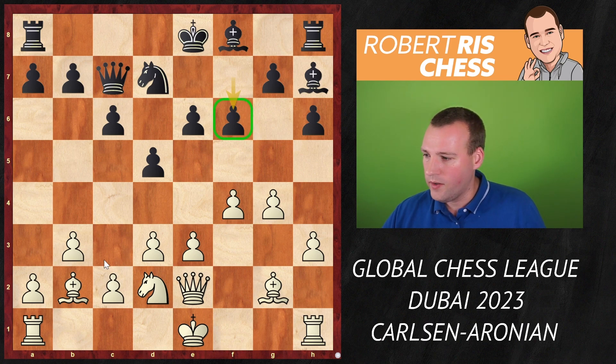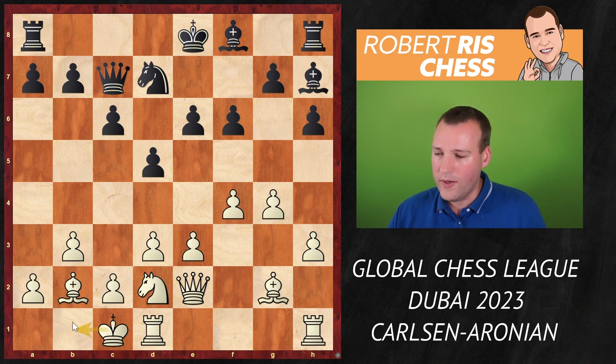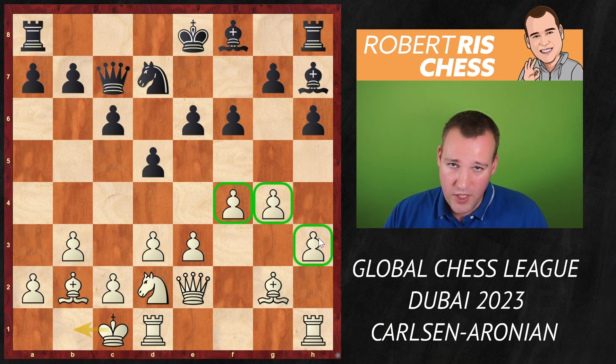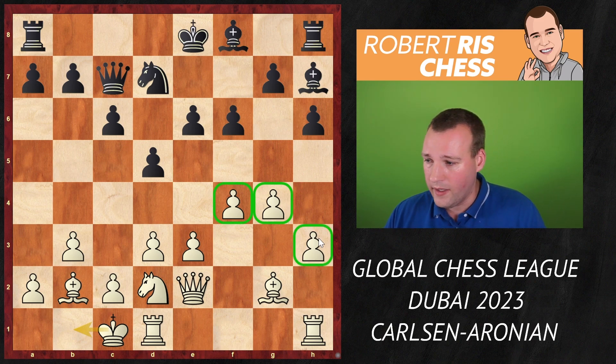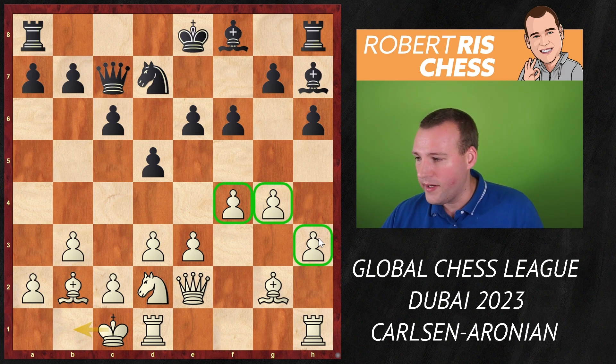Castling queenside has been played, and the king is relatively safe. White will look for ideas to generate play on the other wing, trying to expand with pawns, create an open file — that's the typical strategy for this b3 opening.